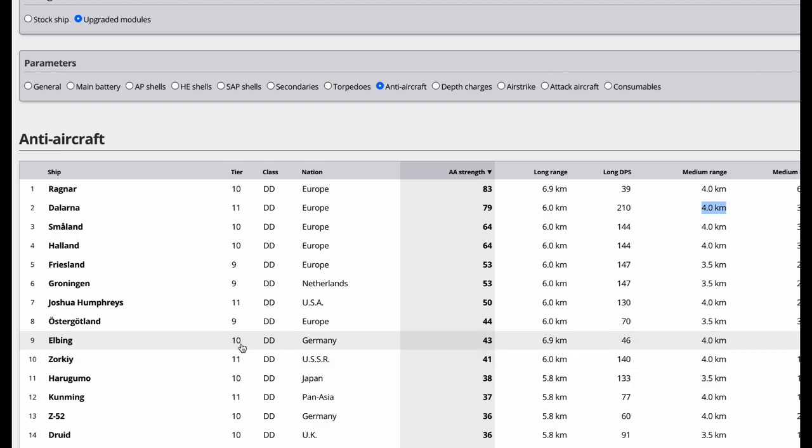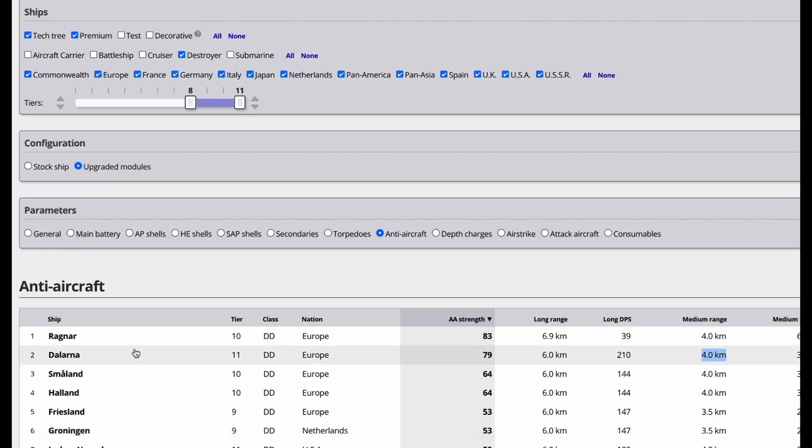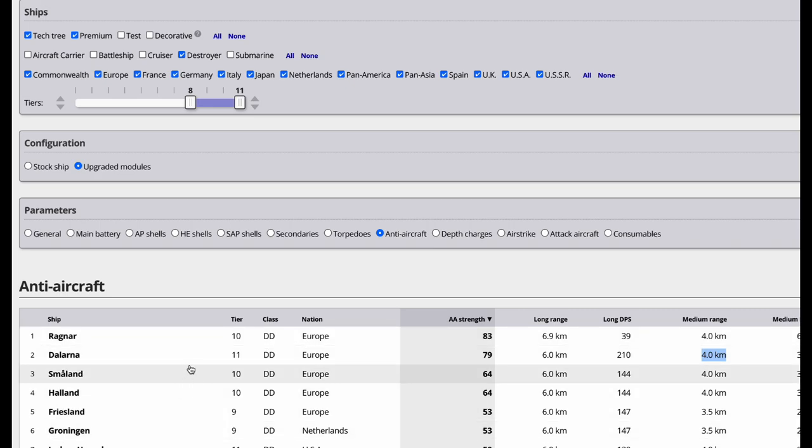On the American side, the Joshua Humphreys is apparently the best AA destroyer, followed by the Elbing. Most of you can grind the Elbing out at tier 10 — it only has 46 long-range DPS, but its short-range AA is what ranks it high. After that, everybody else is kind of poor. It's really the European line that has the best AA. Let's take a look at how that actually pans out and examine the build.